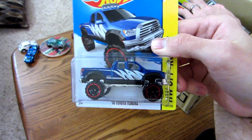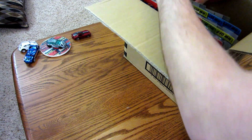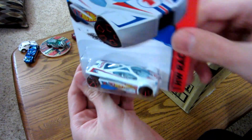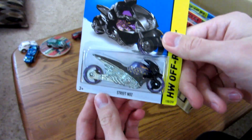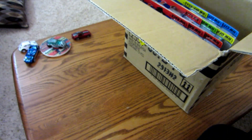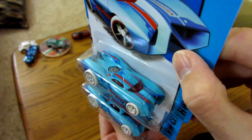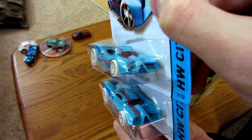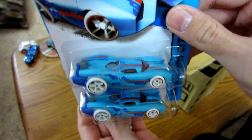Toyota Tundra, which is not a new release — it's from the C-Case. Slingshot, previous, same along with Street Nose, which is such a heavy casting — pretty awesome. Then got the Prototype H24 recolor, which for some reason I actually kind of like better than the Treasure Hunt from last year. It's the hotbox color theme job.